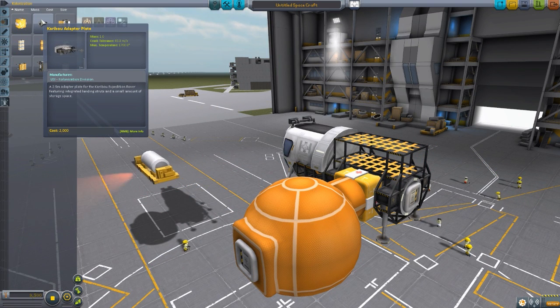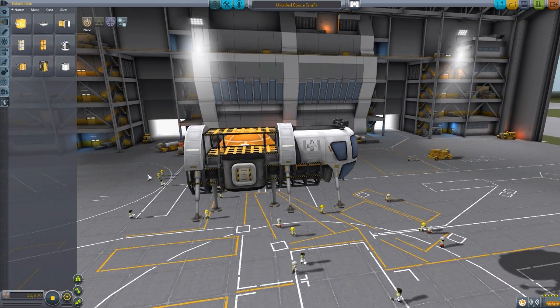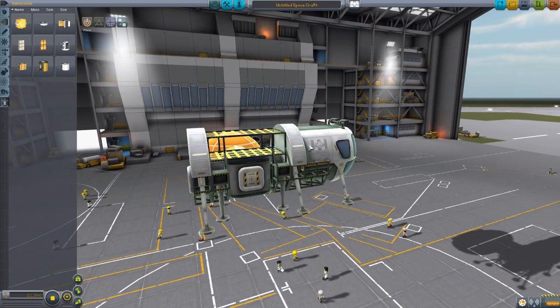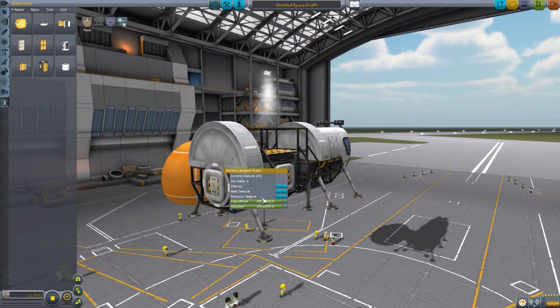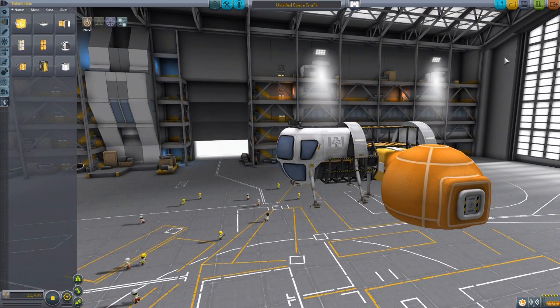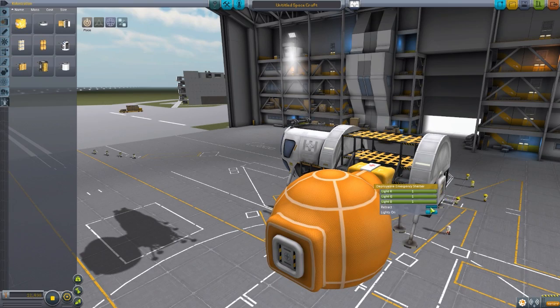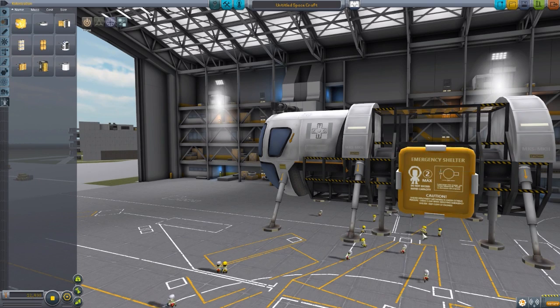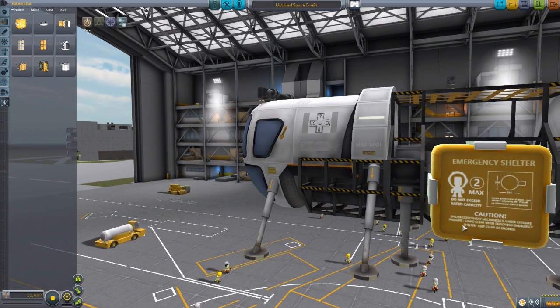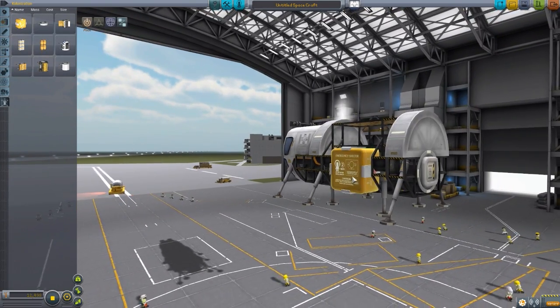The last part is the Caribou Adapter Plate — basically an end plate you can add to the rover. It has legs, and you can use it to separate different sections, like if you have other USI compatible mods, you can separate sections using this. It holds a little bit of some form of resource that can be changed to whatever you need, and of course has landing legs. That's all nine parts of the mod at the moment. There are some things like custom wheels hopefully coming in the future, but right now these nine parts are beautiful — especially this inflatable habitat. I just absolutely adore it.